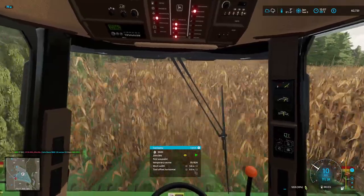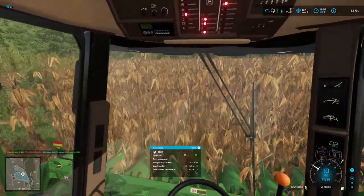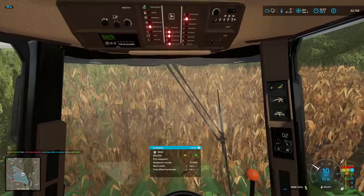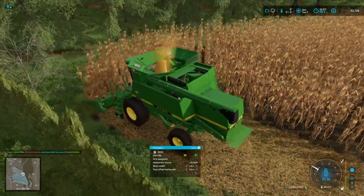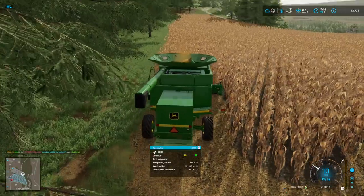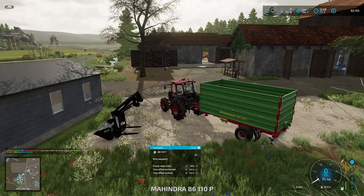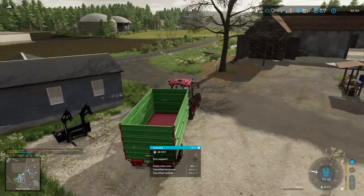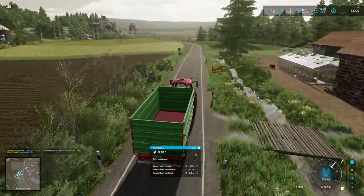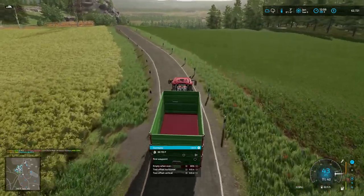We've got a few more things to do so let's jump on that right away. I want to see how this corner turns - yeah, missed a little bit there but we can try to pick that up manually afterwards. It's hard to see where you're going in the corn. Oh, well-executed corner on that one! I'm going to get this guy over to that field and get in position. I removed the front loader because that created problems with the self-unload feature - it didn't know whether to dump in the trailer or the bucket.